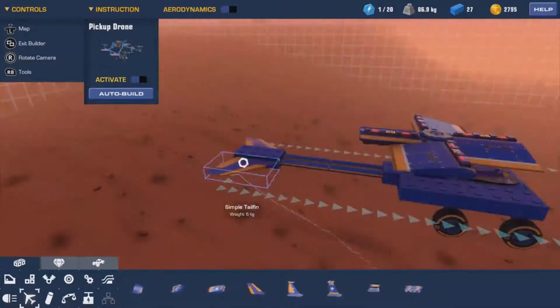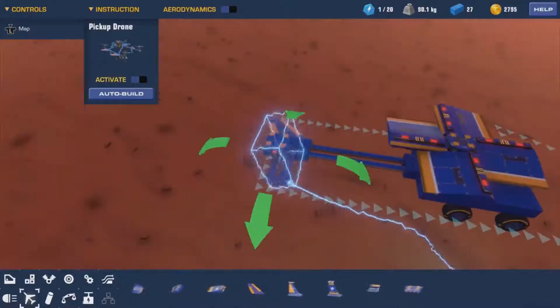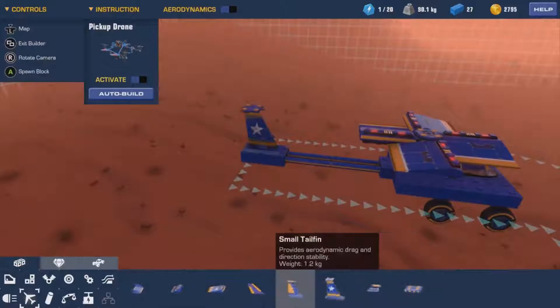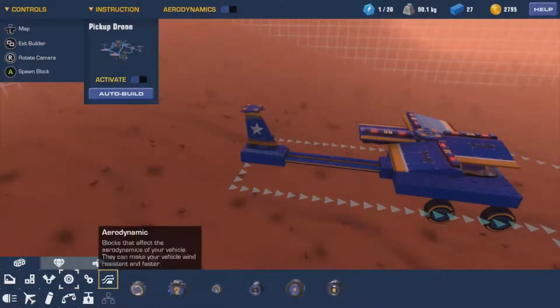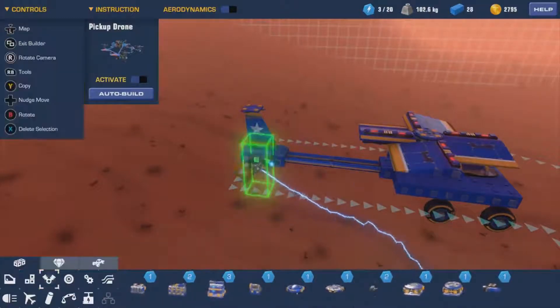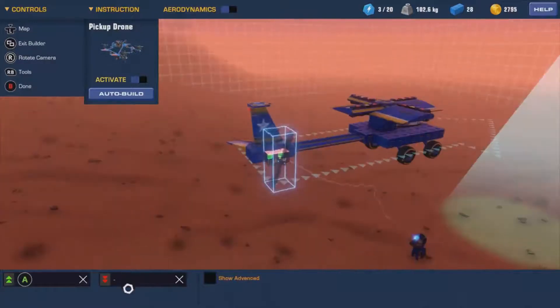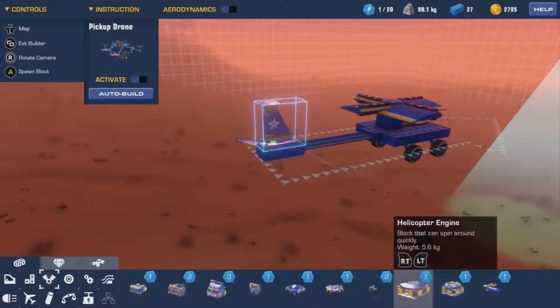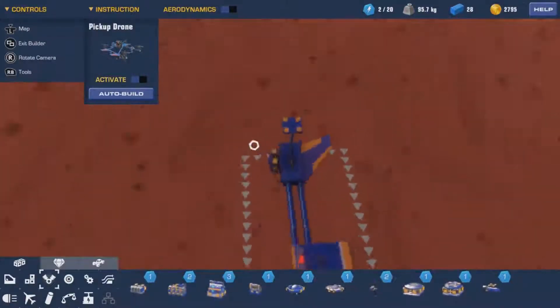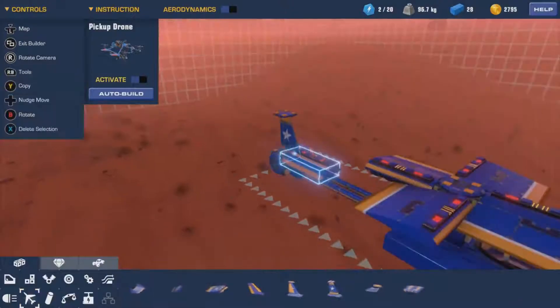We do need a tail fin - let's get rid of that one and put a tail fin on. We're going to have to put another engine. Let's try the propeller and change the configuration. It can only go one way though - they scrapped that actually. I'm going to have to try the engine again and try put a small wing on it. We have got some small modular wings.